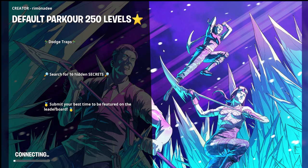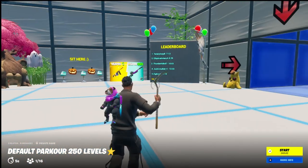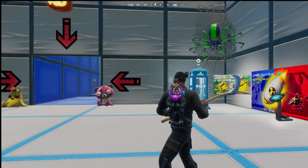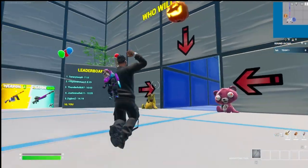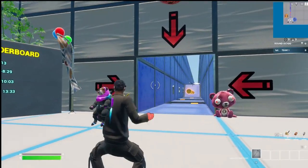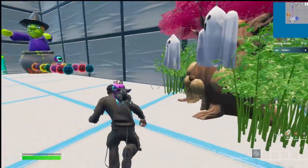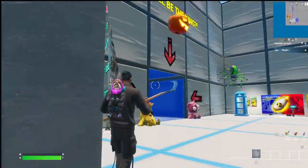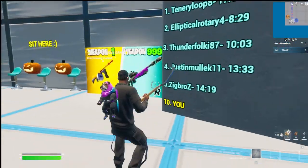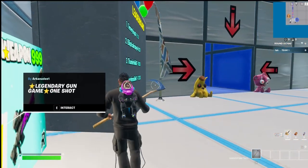You're just gonna spawn in here. Once you are here, you do not want to do the death run — don't do the death run because you won't be able to go back and there's no device that you can teleport back with. So what you want to do: you see this big block of leaderboard, this big leaderboard?